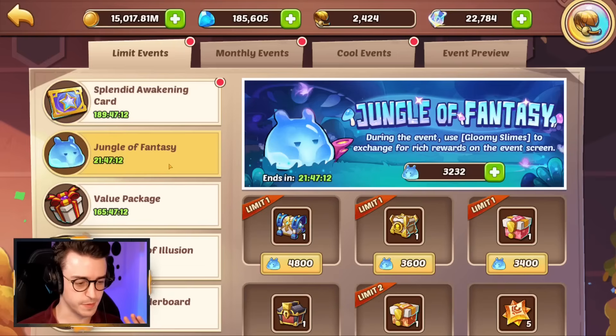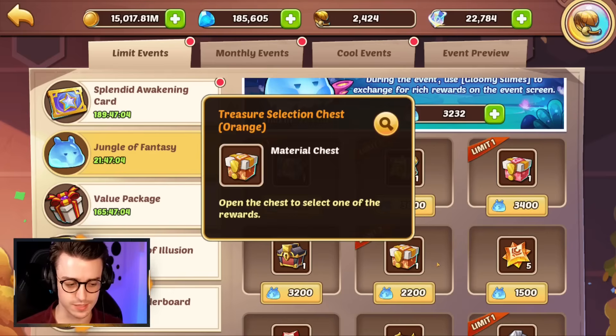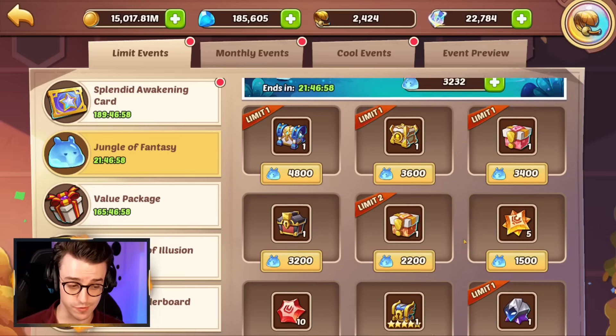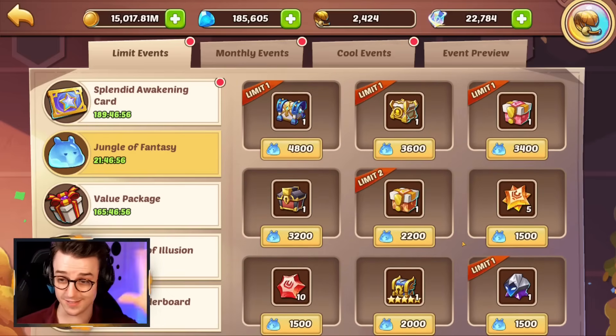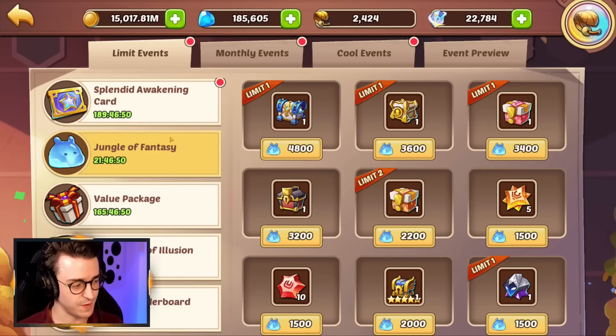Let's quickly talk about last week's event, the Jungle of Fantasy. Make sure you cash in your little slimes and grab the treasure train items. If you're free to play, you probably should have been able to get an orange chest. Free-to-play quality of life has improved — they've halved the price of star spawn stuff and you've got these orange treasures, so that's fantastic.